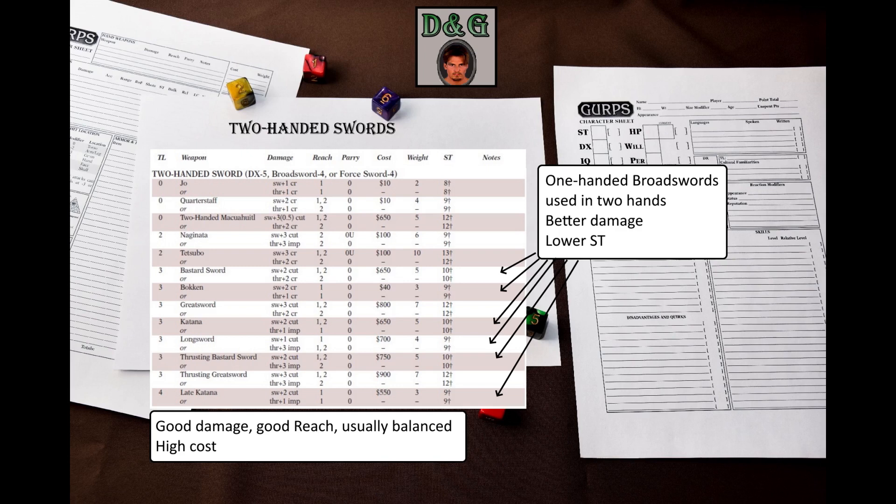But the rest of the characteristics stay the same. They, just like all other weapons covered by this skill, can both swing and thrust, and can deal impaling, cutting, and crushing damage at reach one or two. So they are simple and versatile weapons, but they cost a lot.